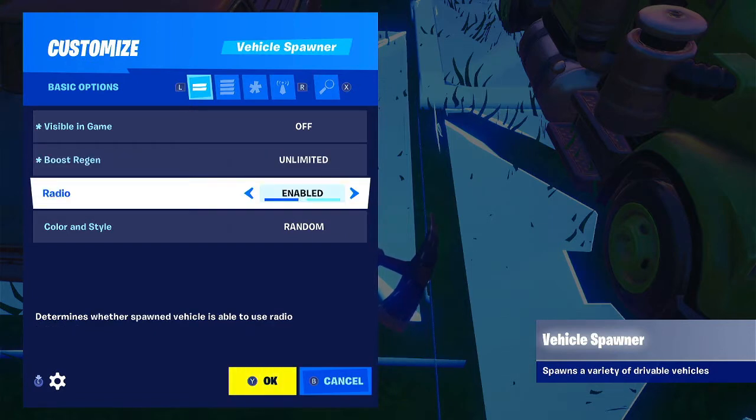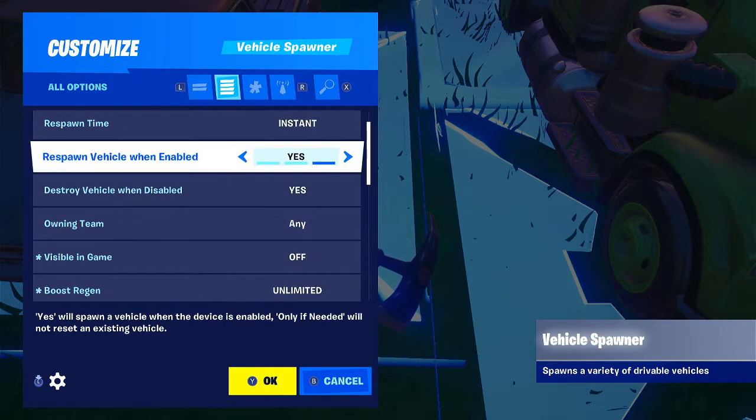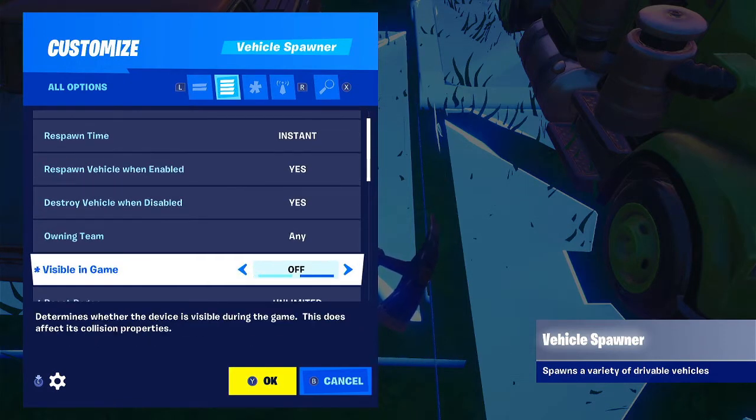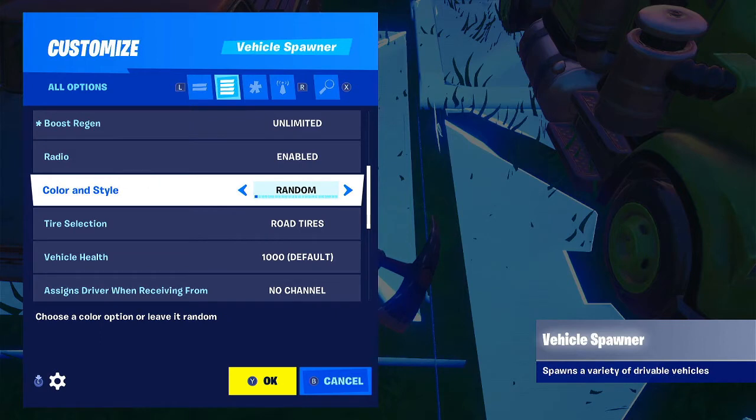Set boost region to unlimited, and then we have radio — you could choose enabled or disabled, whatever you want. At the top where it says basic options under vehicle spawner and customize, there's a move option with four lines — go there and you can see it says enable during phase. Under color and style you can see tire selection. Road tires are the normal tires you'd find in normal battle royale games if you don't have chonkers.